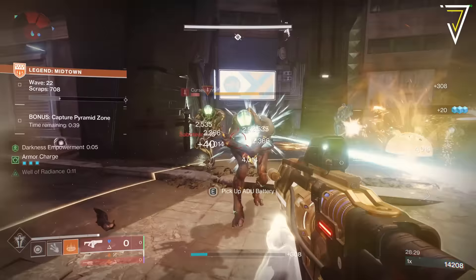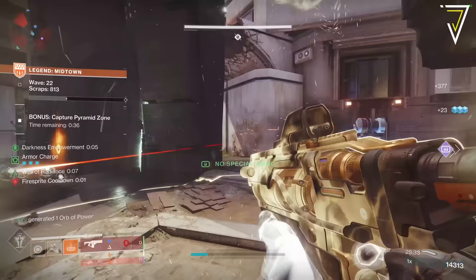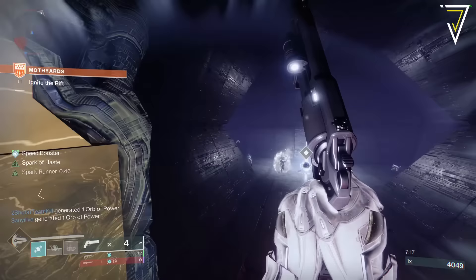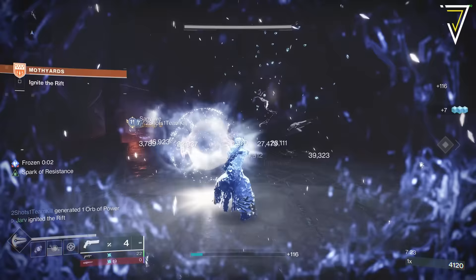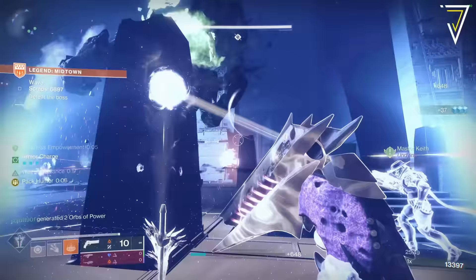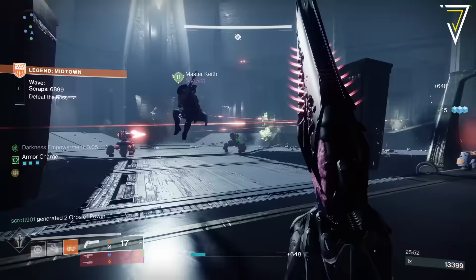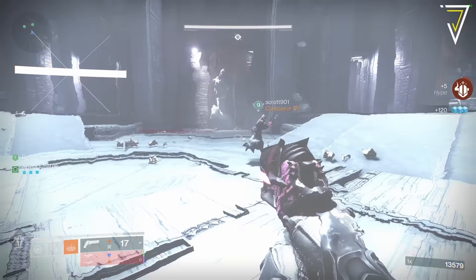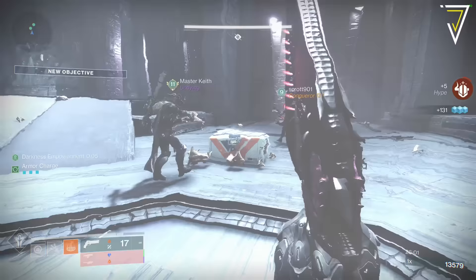You'll also earn a heavy ammo spawn which spawns directly on the ADU - this is critical when entering certain phases, especially if world bosses spawn, giving you and your fire team a great opportunity to dump a ton of heavy ammo. The same applies when running the Spark of Light - defeating as many combatants as possible adds to your scrap reserves. When taking out the boss on the 10th wave of every tier, whilst melting the boss quickly is time efficient, it isn't optimal as these encounters spawn unlimited ads, making it a perfect opportunity to farm them for extra scrap.